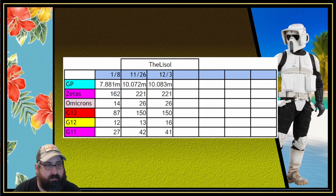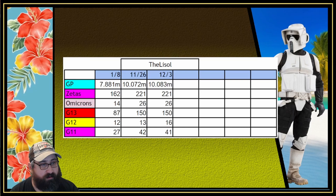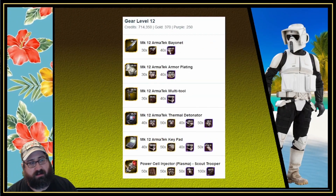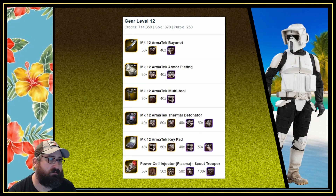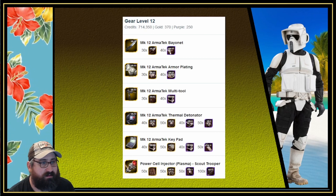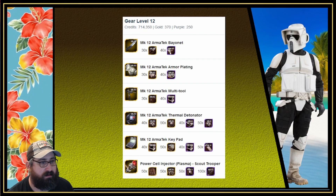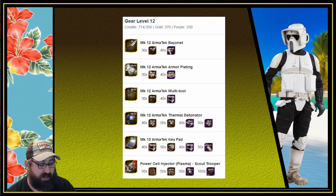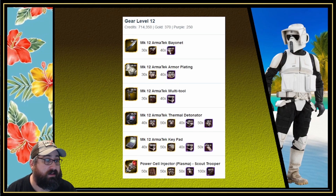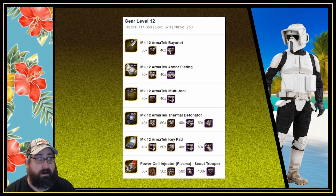I did get three more g12s, so I'm at 164, and I lost a g11 putting me at 41. Next week we're trying to get Scout Trooper done. He requires two sets of security scanners — that's the only piece he requires two sets of, so it should be pretty easy to gear. He does require shock prods though, so I need to make sure I have 100 more of those than I do of battle computers. I'm putting a ton of energy into shock prods.